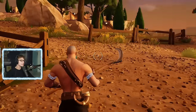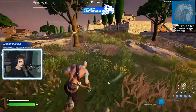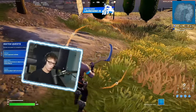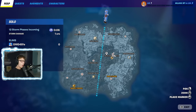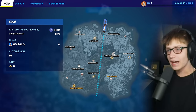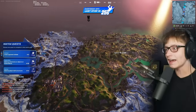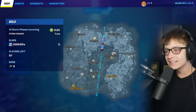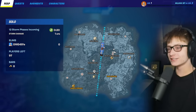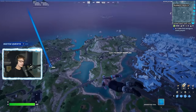What, this looks amazing! This actually looks nice - look at the animations just walking, it's different. Look at this map: Pleasant Piazza, Reckless Railway - this map looks so nice. Fencing Fields, Hazy Hillside - look at the gliding animations, they're like different.